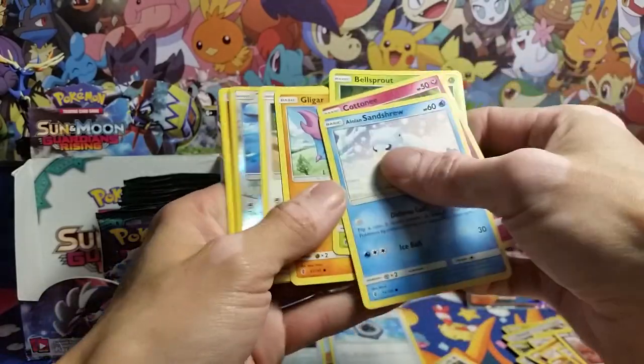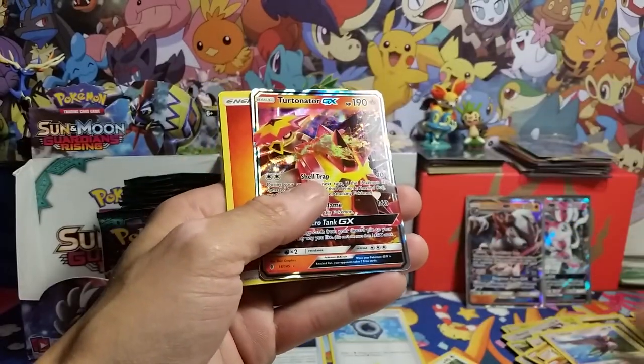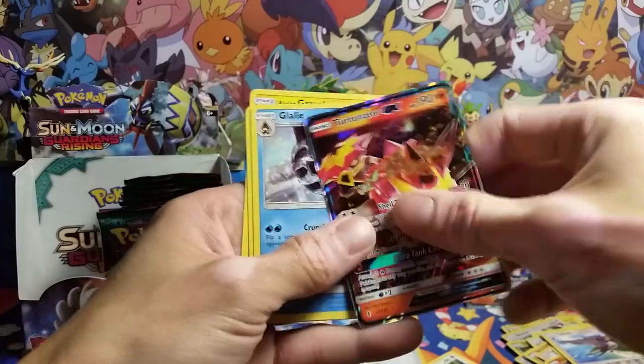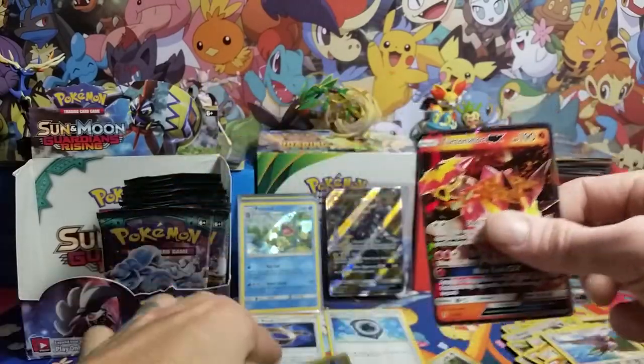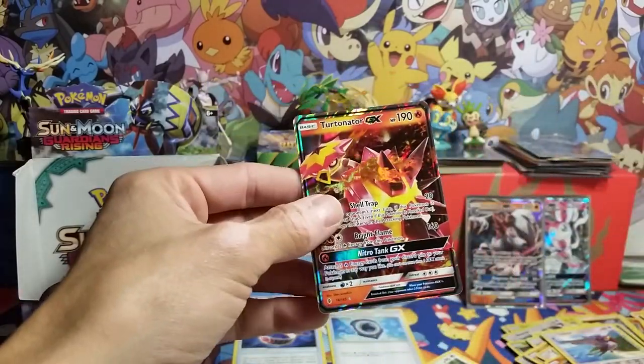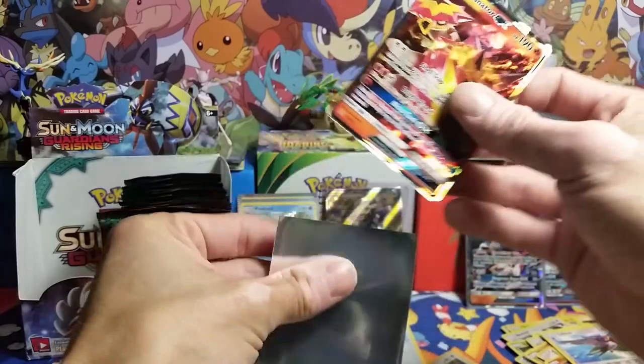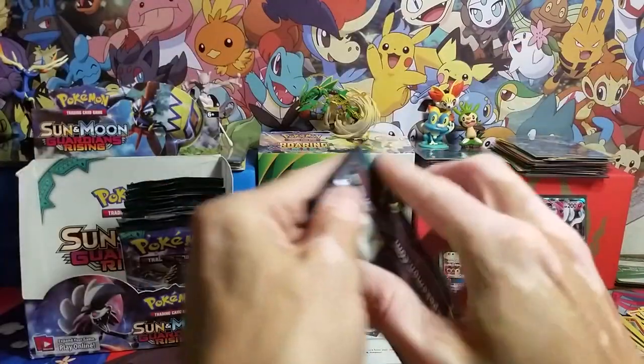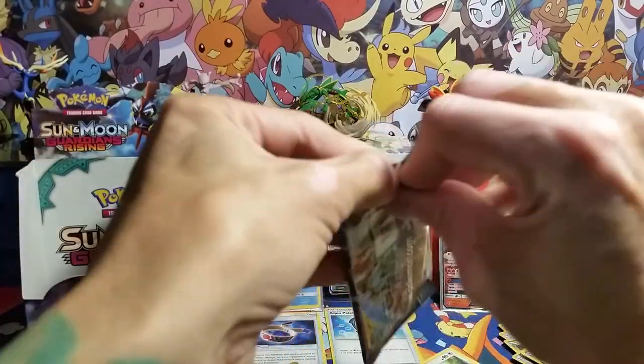Sandshrew, Taillow reverse, and a Turtonator GX — that's pretty cool. Turtonator GX!